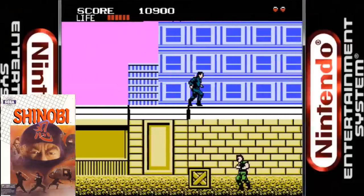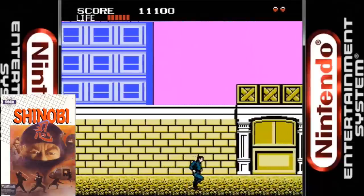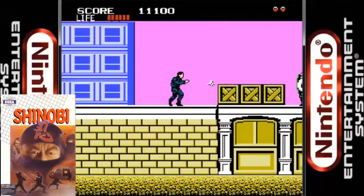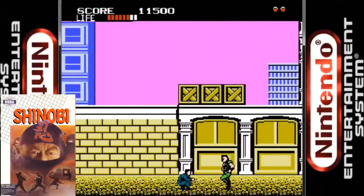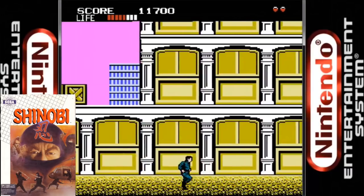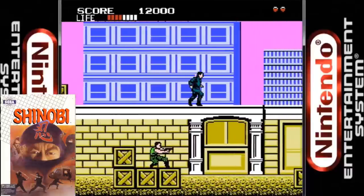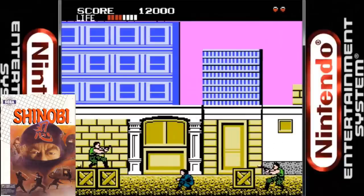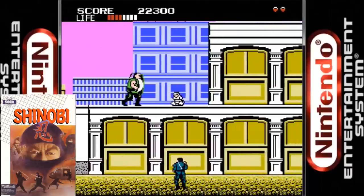Now we come to a bit of an oddity — a Sega arcade classic on a Nintendo system. Thanks to the masterminds at Tengen we have Shinobi running on 8-bit Nintendo hardware. Rather than port the actual arcade game, they decided to port the Sega Master System version instead, which includes the life bar and the option to not rescue all hostages. Unfortunately this is an inferior port to the SMS version. The sprites appear to have been shrunk down and have lost some detail. The sound effects and music are also subpar. This was more of a curiosity than anything else.